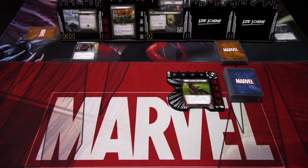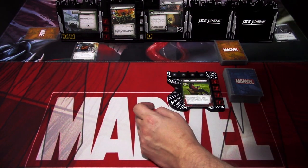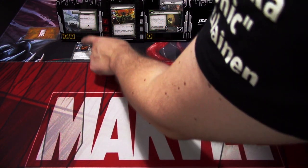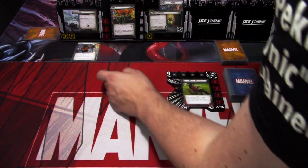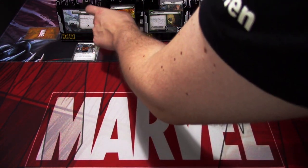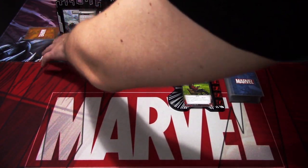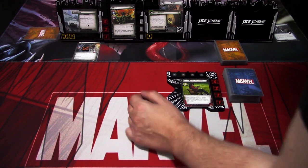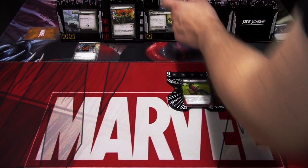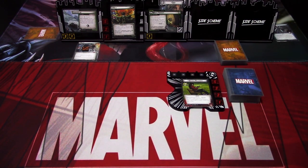First off, we have the Knipah Hellir side scheme in play, which also gives us Garm. We need to defeat Garm before we can get rid of it. We need to get rid of all of the special side schemes with the Guardian minions before we can free Odin, and then defeat Hela to win the scenario. So let's see how Scarlet Witch does. Let's get started.